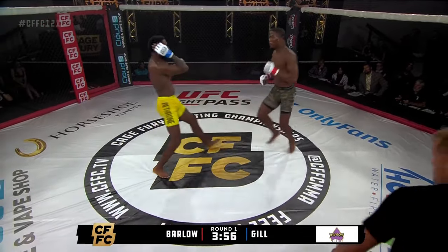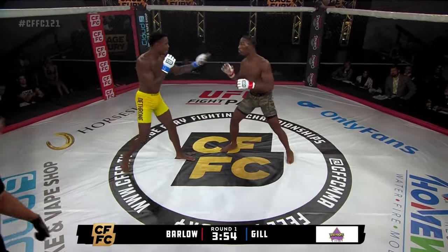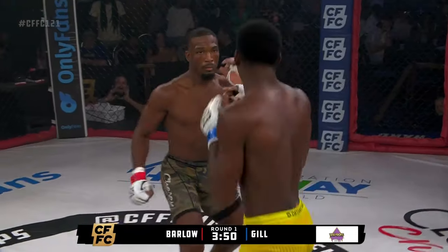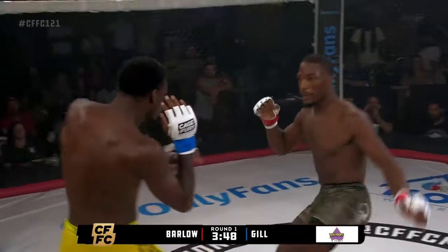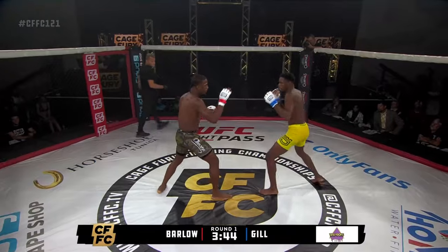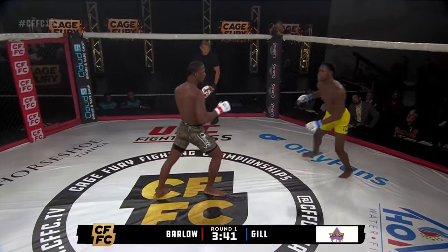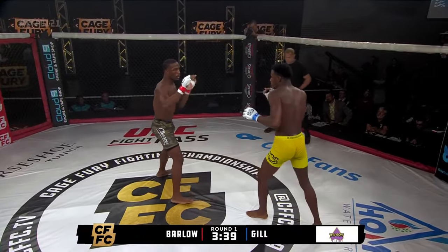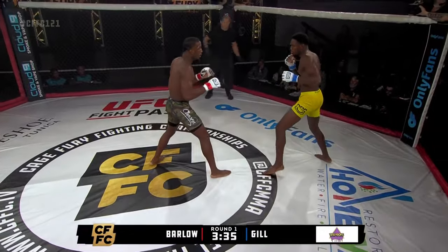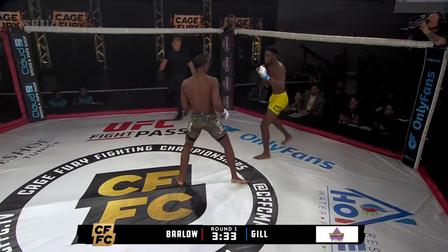Barlow stuffs that lead hand, gives the left with a shuffle overcut — that one landed. Gale switches to southpaw. Both men composed early, not rushing anything. They have a history of first round finishes. They're both respecting the firepower that they each bring to the cage.